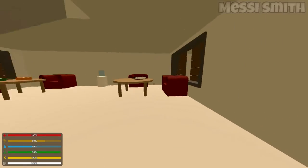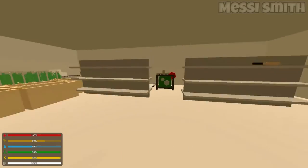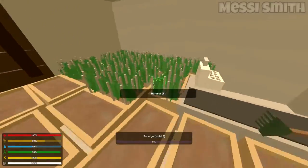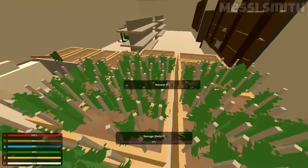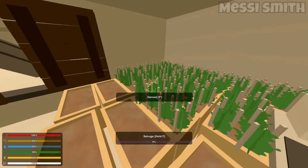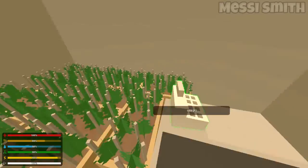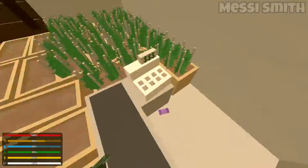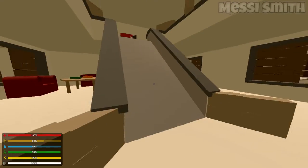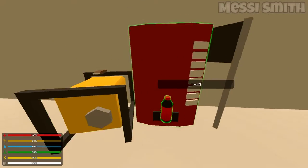Yeah, basically it's all the normal stuff in here. This is like a room to get plants from — I haven't finished filling it all in yet. Basically this is how you can get food. You could probably survive a zombie apocalypse in this base without doing anything — it's got everything you need. You can regrow food, though eventually you will run out of seeds. You can probably get seeds from zombies though.